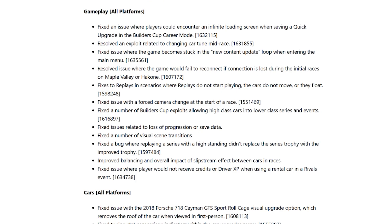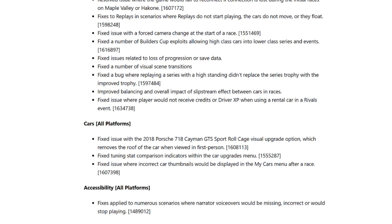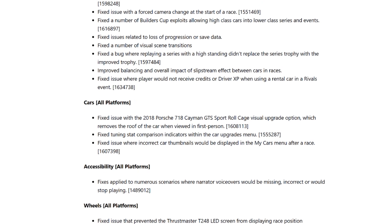Cars — all platforms: fixed an issue with the 2018 Porsche 718 Cayman GTS Sport Rollcage visual upgrade option which removes the roof of the car when viewed in first person. Fixed tuning stat comparison indicators within the car upgrades menu. Fixed issue where incorrect car thumbnails would be displayed in the My Cars menu after a race. Accessibility — all platforms: fixes applied to numerous scenarios where narrator voiceovers would be missing, incorrect, or would stop playing.